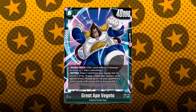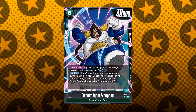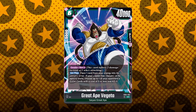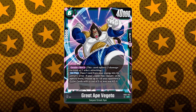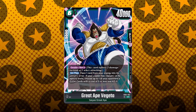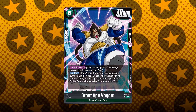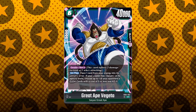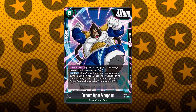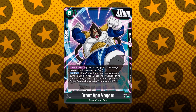Now we are in the green archetypes, and we have 3 SRs here. This is pretty fun stuff, especially with the new leader — I'm actually most excited about this archetype. First up is Great Ape Vegeta: 6-cost, 40k battle power, double striker, and has the on-play where you place 1 card from your energy into the drop. If your leader has Saiyan in its special traits, choose up to one of your opponent's battle cards with a cost of 5 or less and KO it. This means you can play it in Broly, Gohan, or Vegeta decks — very versatile.